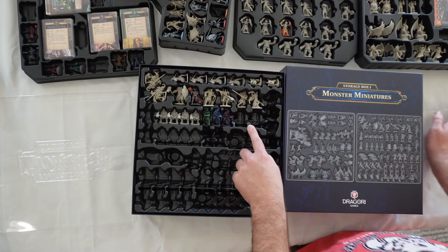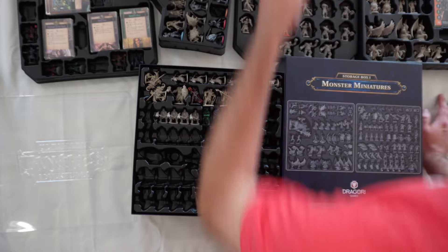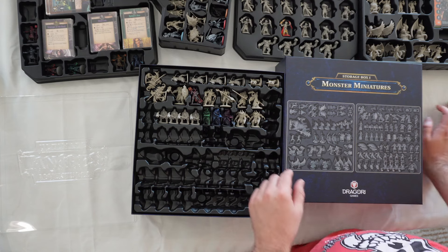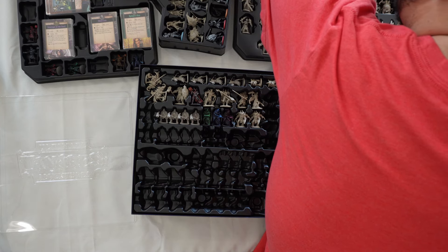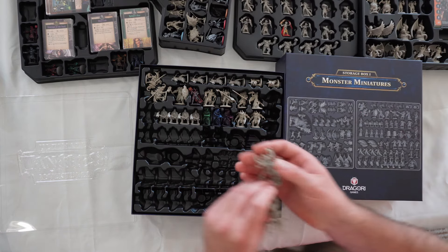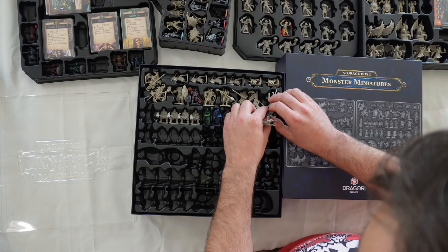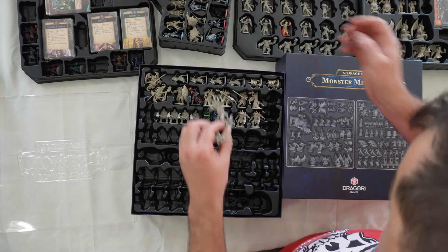Next up here I believe are the Anger miniatures, who are in the Penumbral Pack. They're these guys with big claws like that, and they go right there. Next on this side piece I believe are Fear — I could be getting some of the Penumbral character names wrong, but I'll show the miniature so you kind of know. It looks like he's slightly turned because his arm is kind of rotated.